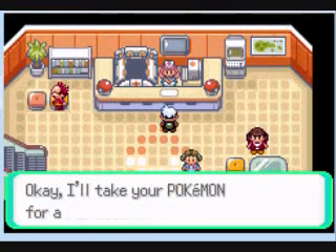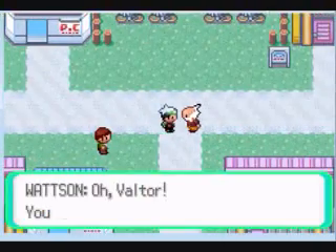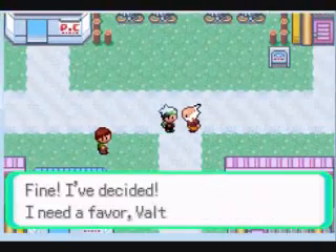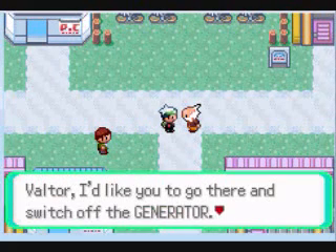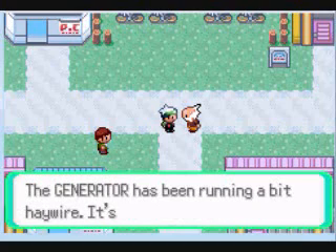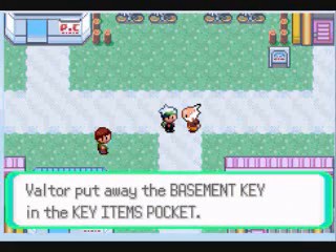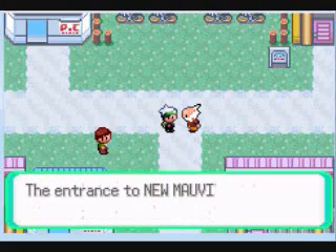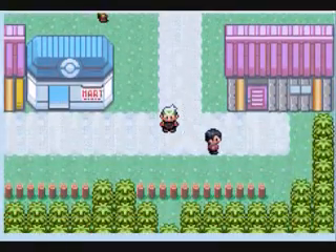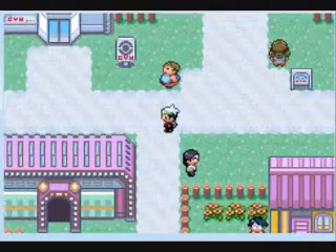You might have noticed Santa Claus — well, Wattson — is standing out there. He says Mauville City has an underground sector called New Mauville, and he'd like me to go switch off the generator — it's been running haywire and getting unsafe. So he's sending us little kids down to an unsafe haywire generator. He gives me the key and says 'surf away, you have my trust.'